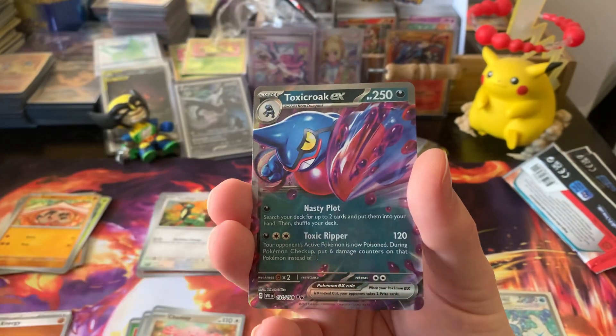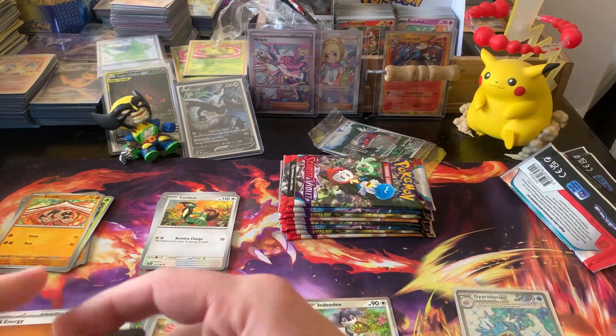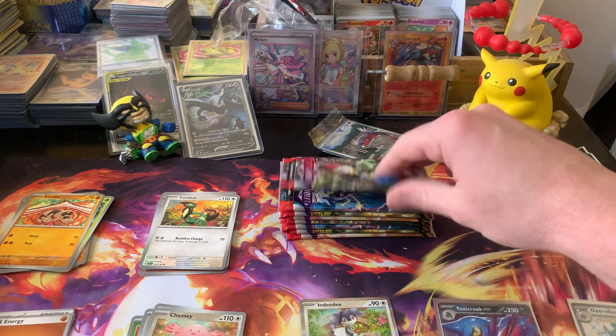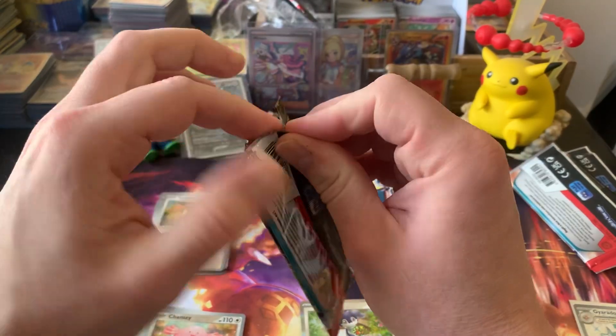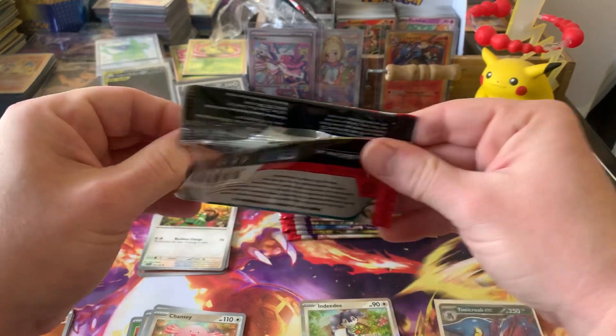Rotom, Chansey, and a Toxicroak EX — which we did pull out of our booster box. But still, it's a Double Rare. That's the technical term for it.